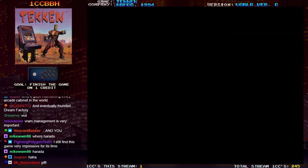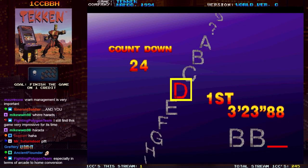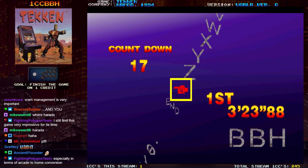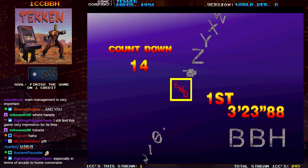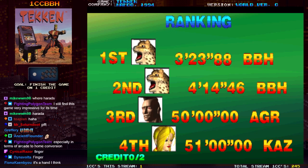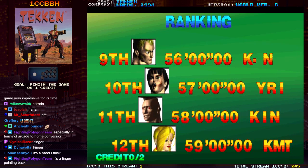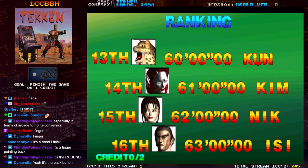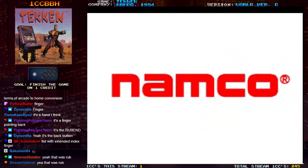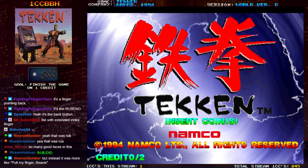Yeah, Hirata wasn't in there yet. This DNA strand character on the name entry screen - is that a tank? Is that a shout out to Tank Force? Or was that a finger? Oh, was that the backspace - was that 'rub'? That's a weird thing to use for rub. Like you made a mistake? Hey yeah, just rub the letter - just give it a little rub.